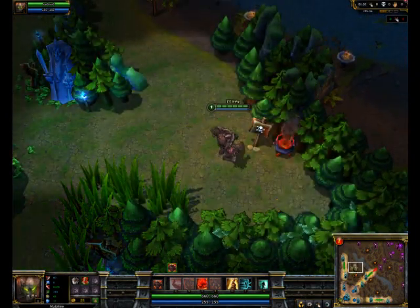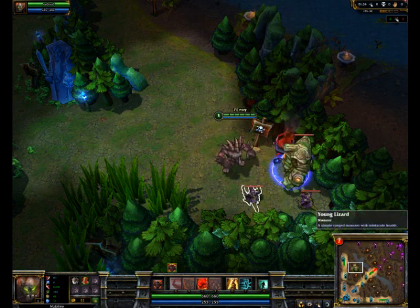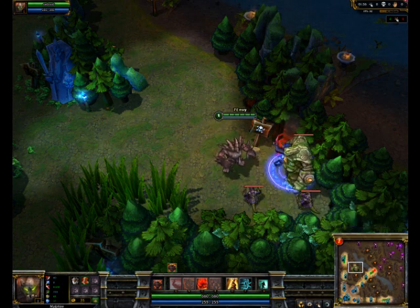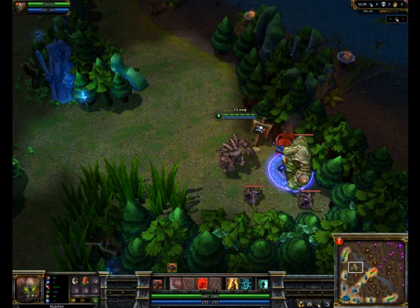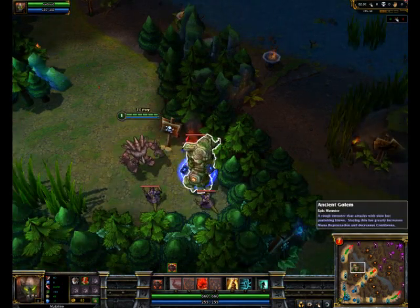As you notice, I have Fortify. You don't need Fortify, but it helps when it comes to jungling. I already specced into the defense tree with Malphite, so I might as well pick Fortify — it's great for the team.